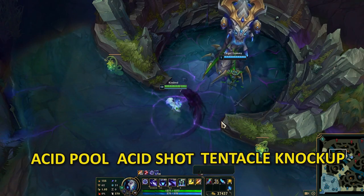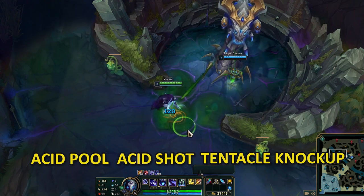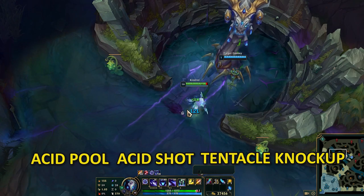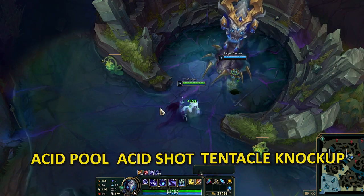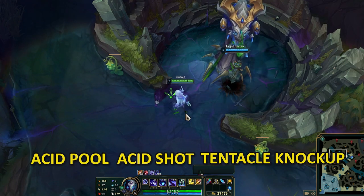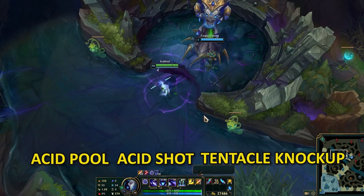This is very crucial, because you need to understand when to dodge these abilities. Most importantly, dodge the Tentacle Knockup, because that is the ability that is actually going to make the difference in teamfights. If you end up getting knocked up, it's going to be game-changing — enemies can start collapsing on you and make it harder to do the Baron, and they can just turn onto you guys.